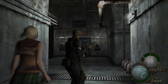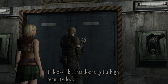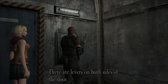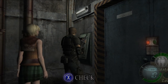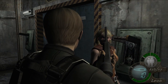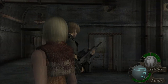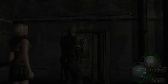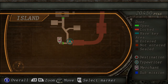We shot them in the leg and they'd fall in the lava. I wonder what this is — it's locked. Looks like this door's got a high security lock. There are levers on both sides of the door. So what do we do here? I see two people and a door with two levers. How do I make it so that these two people can pull the levers?